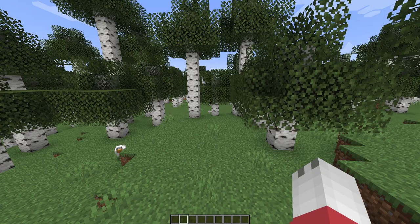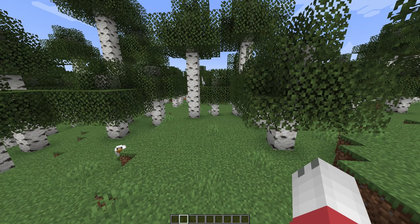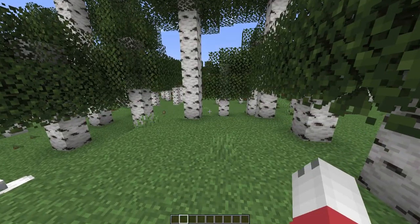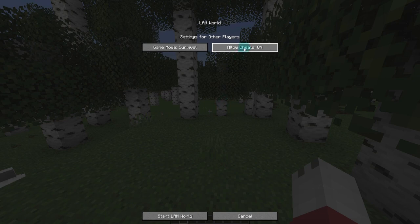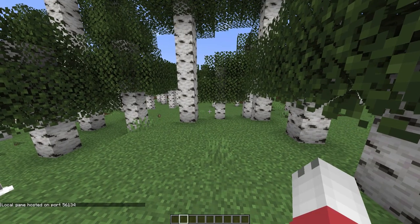In your single player world, you need to have cheats enabled to get your custom heads. If you are in creative, you'll have cheats enabled automatically, but if you're not, all you have to do is press escape, open to LAN, click allow cheats on, then click start LAN world and that'll change it. Your cheats are now enabled.